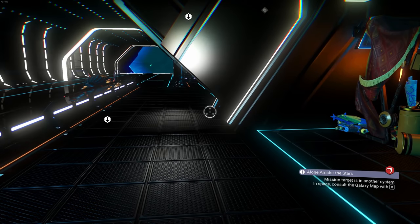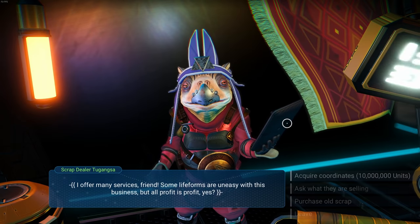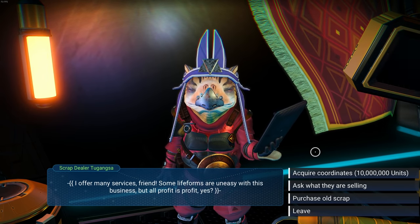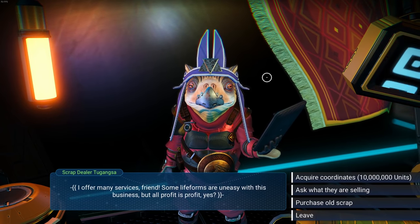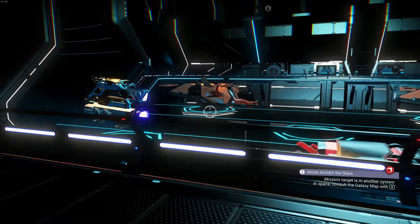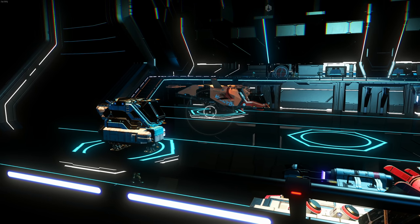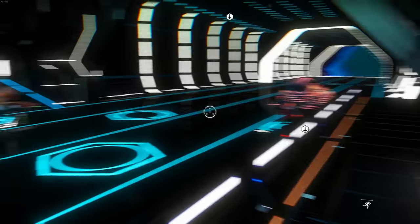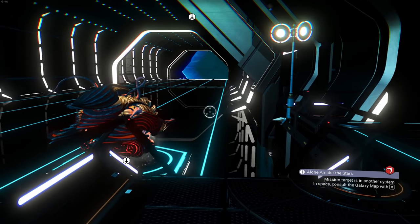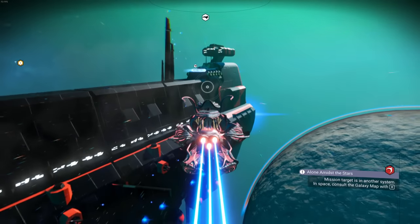Being able to hear the refiner going while it's on my back is kind of annoying, but what do you expect. It's 10 million again - so it goes five million then ten million, resetting once a day. Five million units into 3,000 nanites is a good conversion. Ten million to 3,000 is also not bad, because even scrapping ships only gets you 500 to 1,000 nanites depending on ship class. Scrapping is probably faster, but desolate freighters are more fun.